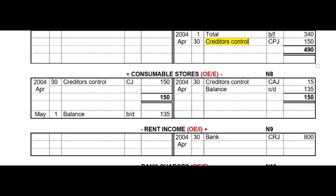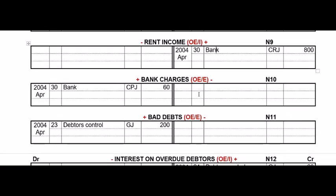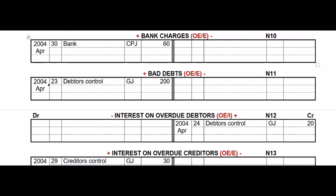Consumable stores: we bought them on credit and returned some in the CAJ, so there are entries on both sides. Rent income was just in the CRJ. Bank charges just in the CPJ. Bad debts was in the general journal, but it doesn't have a column so you post it on the date the transaction took place. If you look at that bad debts transaction, the contra account is debtors control, and then you write GJ and the value.